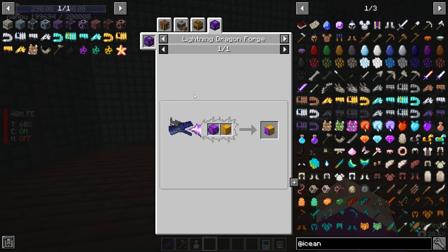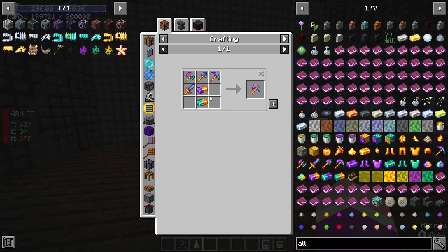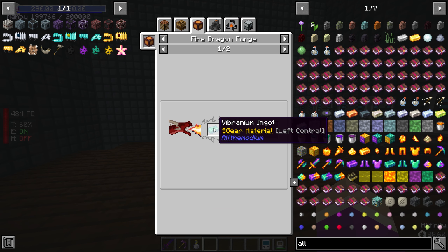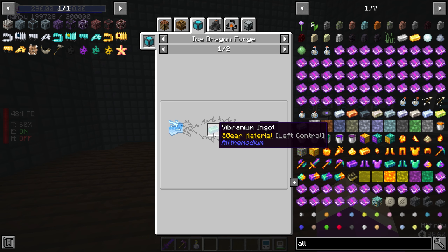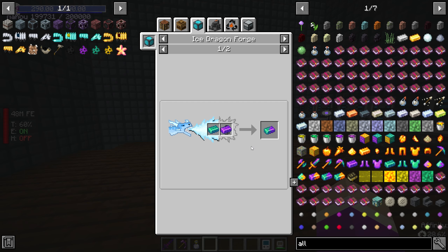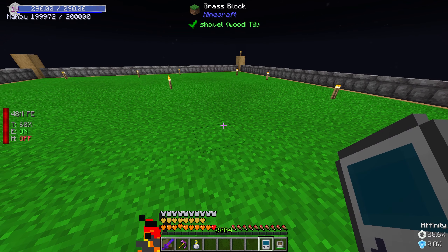All of this is going to be used to make the big alloy blocks. The unobtainium block requires a lightning dragon forge, so our main one is going to be a lightning dragon. But I also want to make the All the Modium Paxel — this one requires fire, which uses vibranium and all the modium, and this one requires ice, which uses vibranium and unobtainium. It's better to make it in block form.